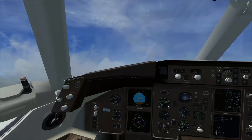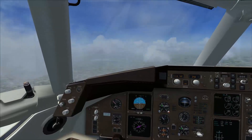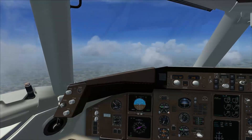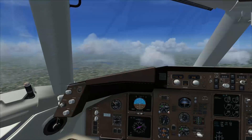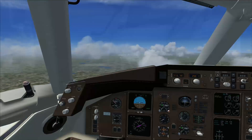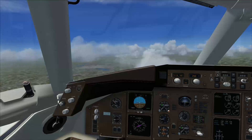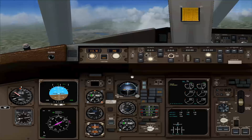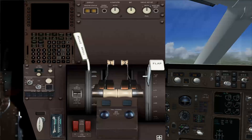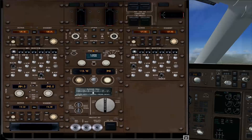So let's quiet her down a little bit and level off. Let's hit our panel keys. Shift 1 — there's that panel. Ooh, look at all that stuff. Shift 2. Shift 3 — there's our overhead panel. Holy moly, mother of goodness.